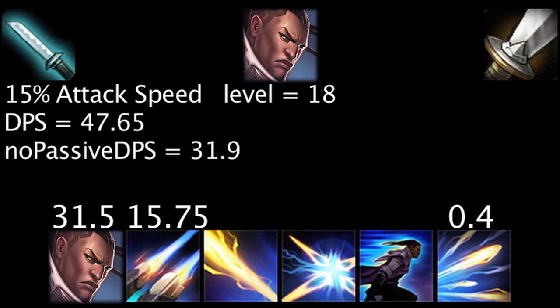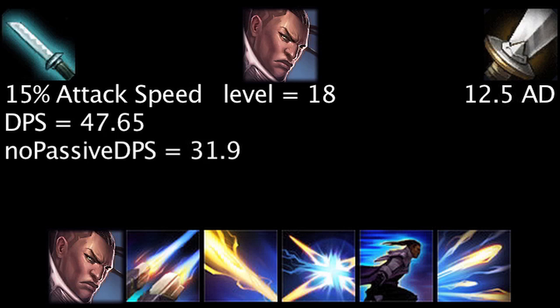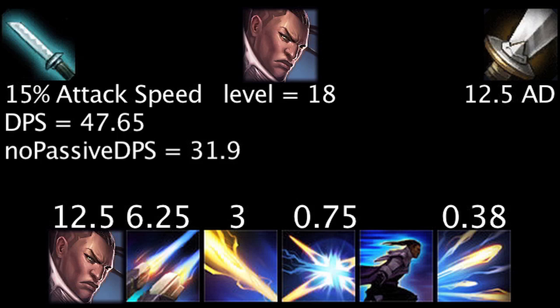At the base value, 15% attack speed costs 499.95 gold, the equivalent of 12.5 attack damage. Therefore, we should calculate how much additional damage per second 12.5 attack damage grants Lucian and base our conclusion off of that. In total, 12.5 attack damage will grant Lucian an extra 22.88 damage per second across his auto attack and abilities — less than 15% attack speed would, even if Lightslinger is never activated in the attack speed example.